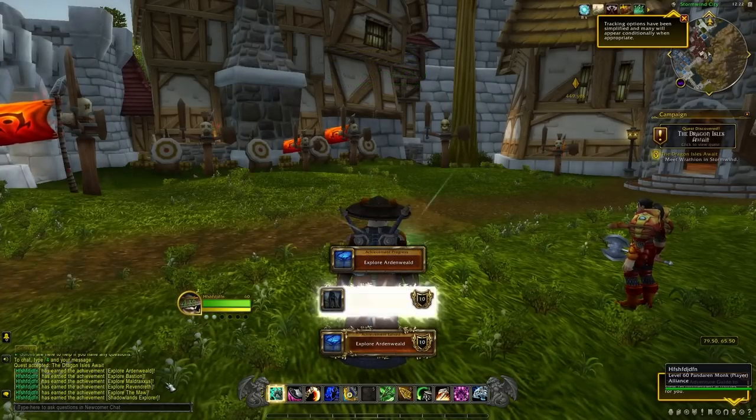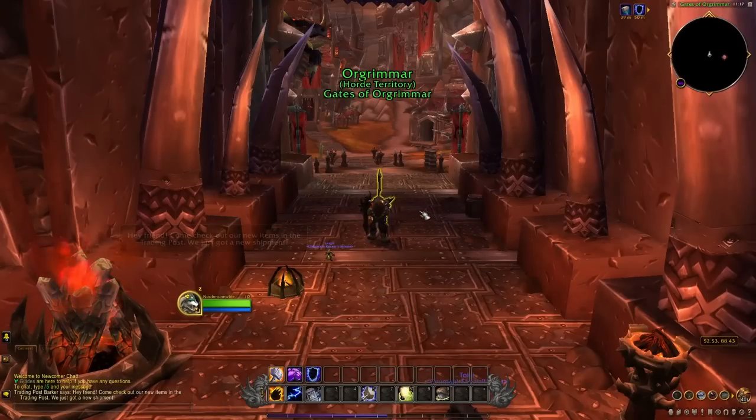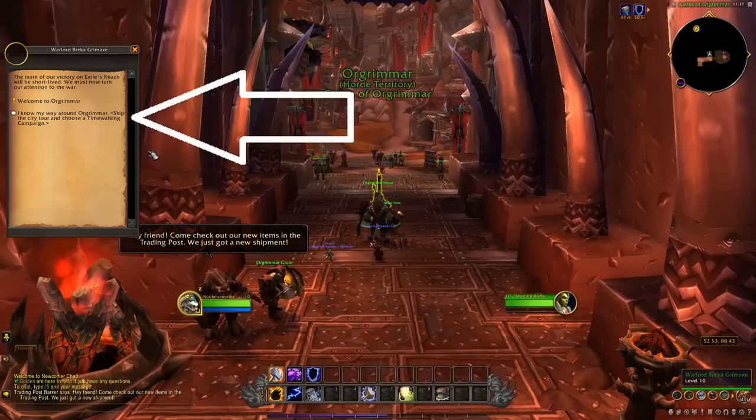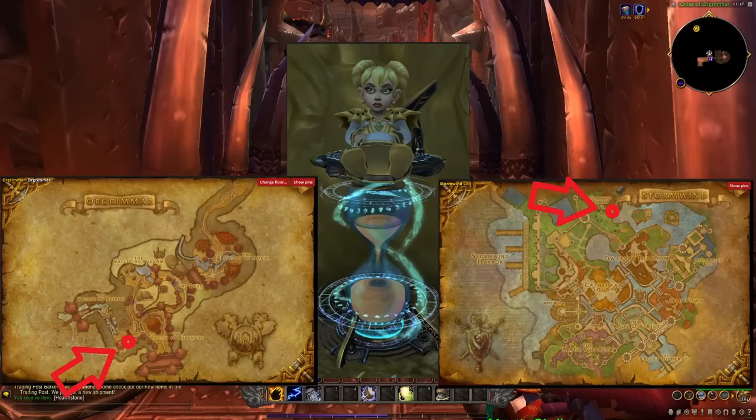Log back out and hop on your real character. The NPC that had the quest I told you not to pick up now has a second option to skip the tour. Press this and head over to Chromie, located in these locations based on your faction.